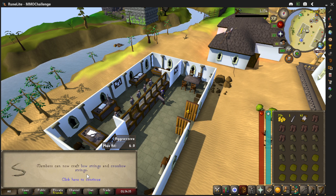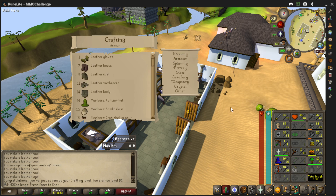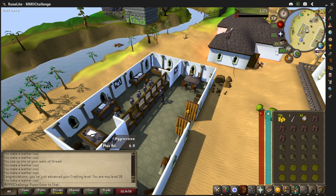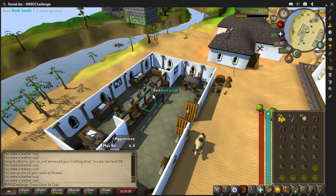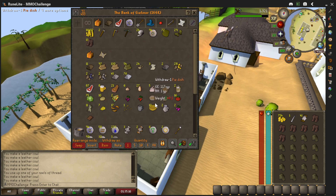Level 10 unlocks bow strings and crossbow strings — that's nice. At level 11 we can craft vambraces. We're always trying to do the highest level item because we get the most experience that way. About 140 items is getting us this far — we'll find out how many we need total.